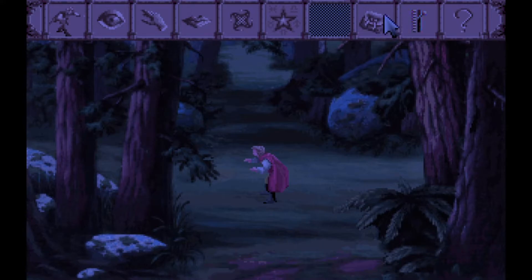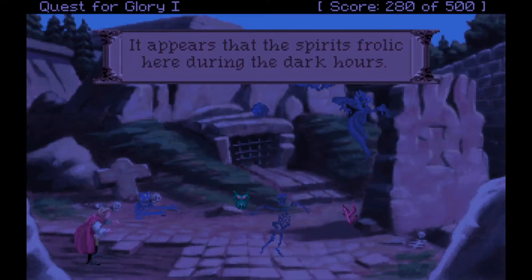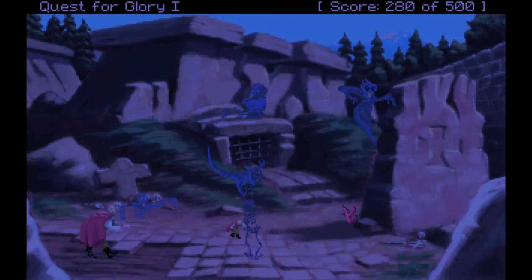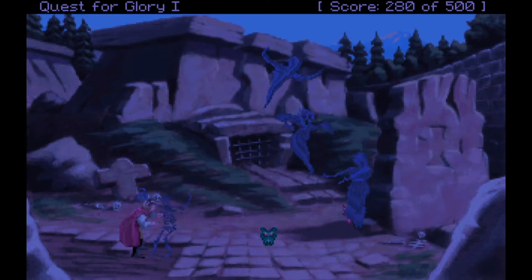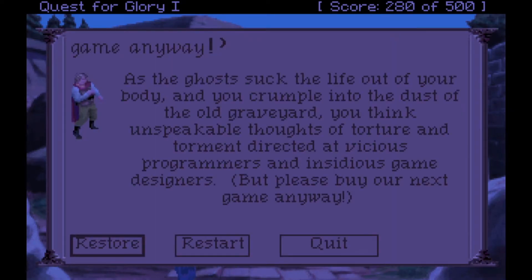Let's go ahead and use the undead ointment. If you're curious what happens if you don't use it: the spirits fall out, you go say hi to the ghosts, they give you a hug, and the game says 'a ghost sucks the life out of your body and you crumple into the dust of the old graveyard — you think unspeakable thoughts of torture and torment directed at vicious programmers and insidious game designers, but please buy our next game anyway.'